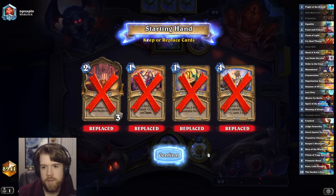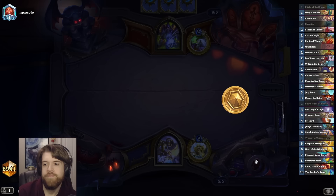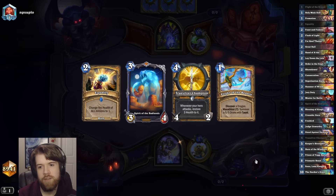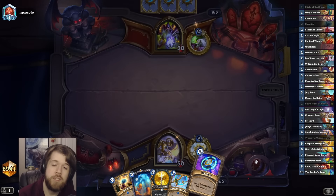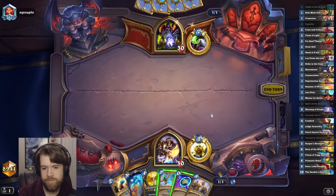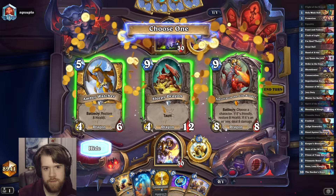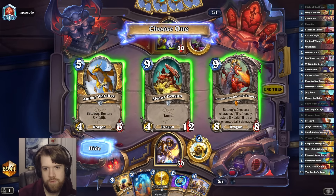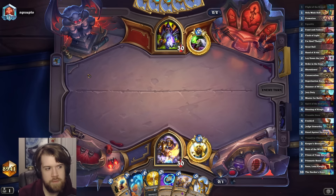Got a Warlock opponent, which is pretty scary because I might just be getting OTK'd. I found my good card though. So if this is Control Warlock, I'm in a very good spot. I think I'll just go ahead and pick up a Dragon. I don't really need damage because I have Freebirds. I'll take healing in case they try to OTK me but don't get all the way there.